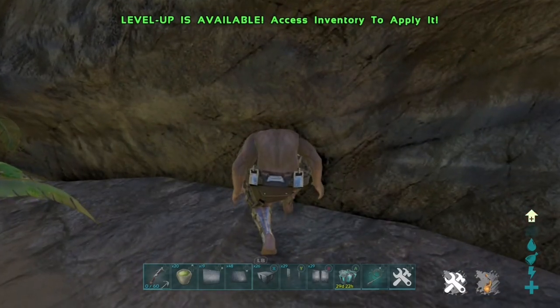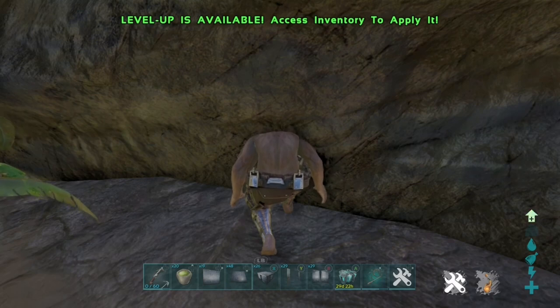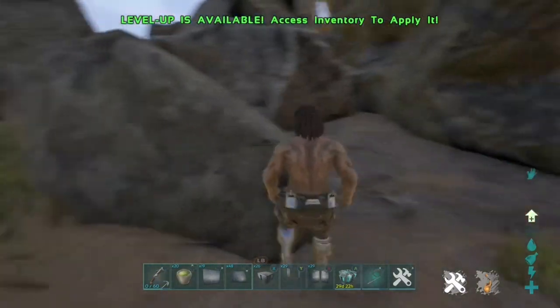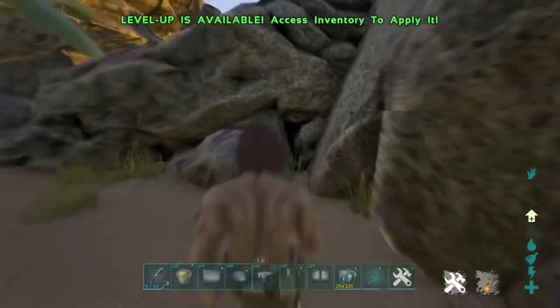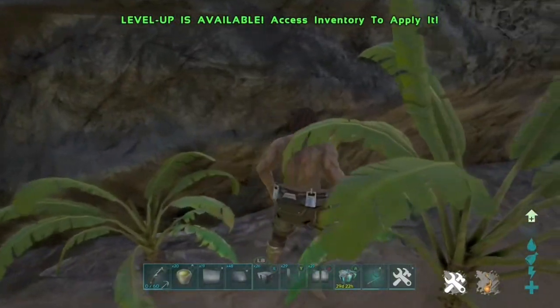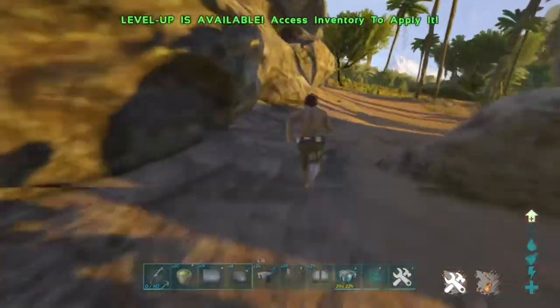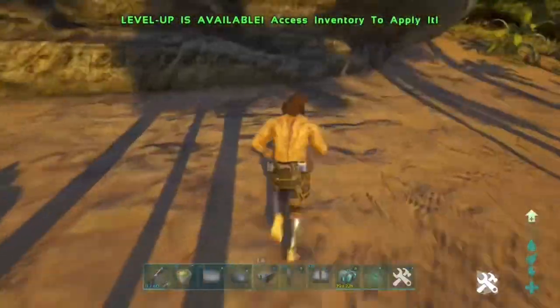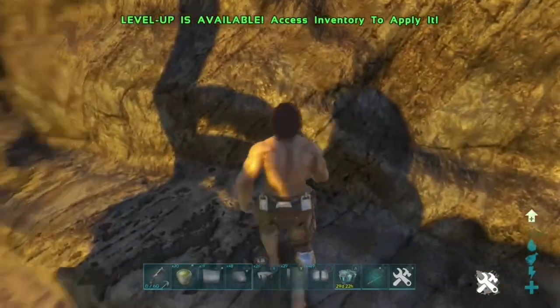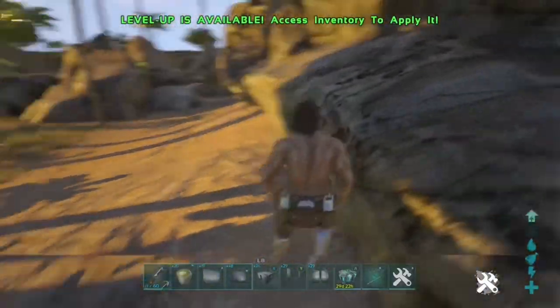First I'll talk about kill barriers. Kill barriers are there to stop meshing. Basically, when you do a mesh method — say you use sleeping bags, one inside the mesh which is inside the rock or on the mountain, and one outside — when you teleport to go inside the rock, you'll instantly die. That's due to a kill barrier, and it's just to stop people from meshing.